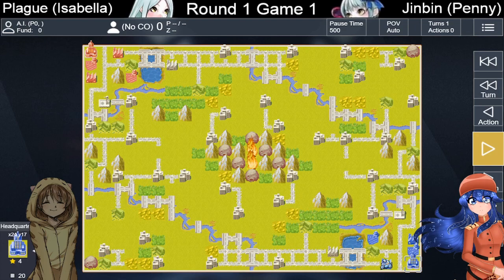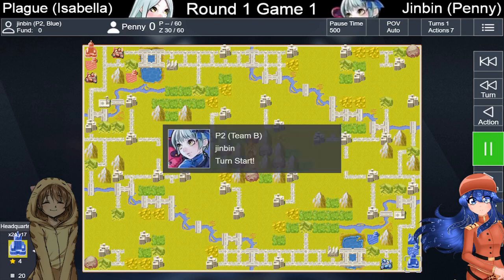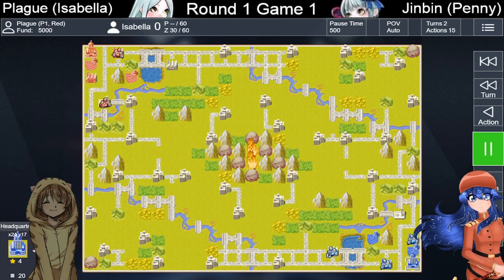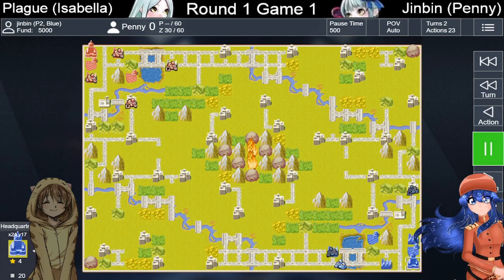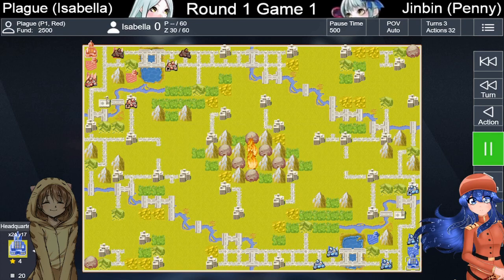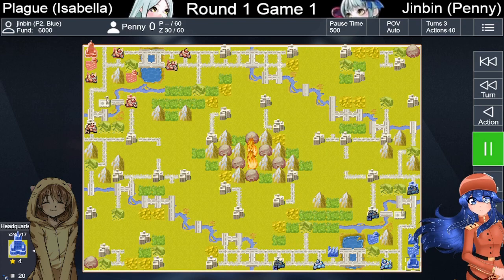It's Plague, the number one seed, on Isabella versus Jinbin on Penny. Don't let the music fool you — Isabella is a menace. She has an extremely good CO zone and a terrifying CO power. Her zone gives her plus 20 attack and plus 20 defense, which is kind of in the middle of the buff range. She also has a two-unit CO zone, meaning if you attack the same unit with two units, both will be in the CO zone — so it's not too hard to get charged with Isabella. Her power grants plus two movement to all units and plus two indirect range.